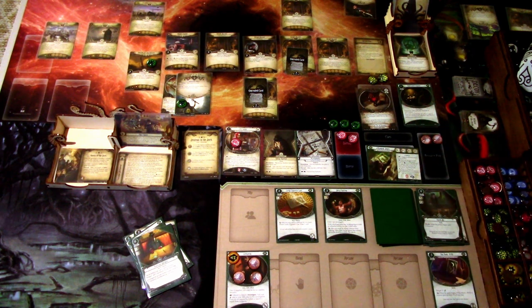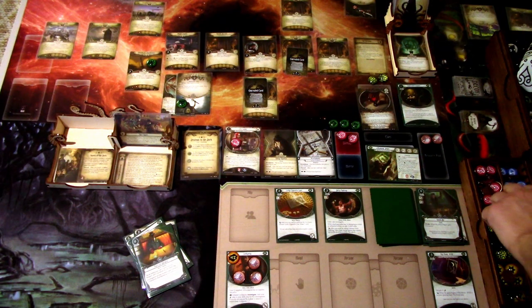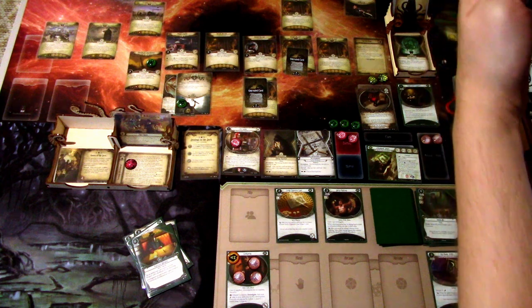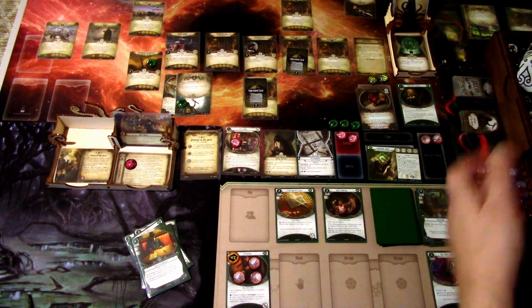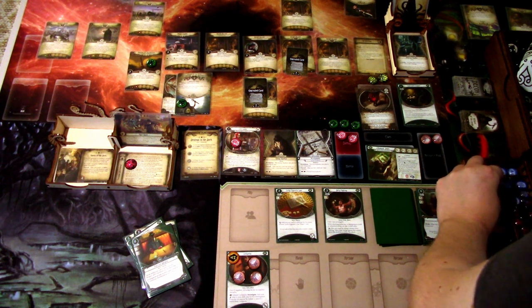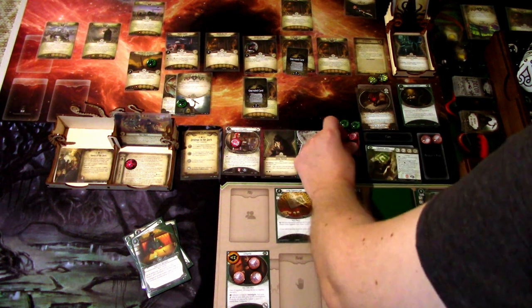We go to upkeep: draw Faustian Bargain and gain our resource. That is that round. Let's go to the next round. We add a Doom to the agenda, and the encounter card is Hunting Shadow — we must take two damage because we don't have any clues. Just taking two damage on myself.